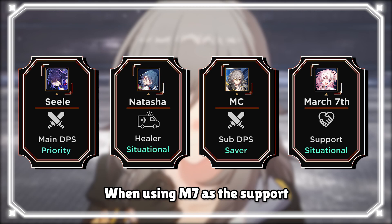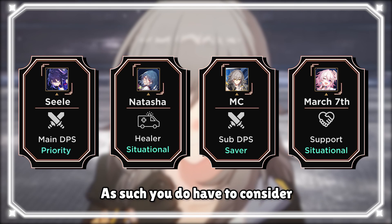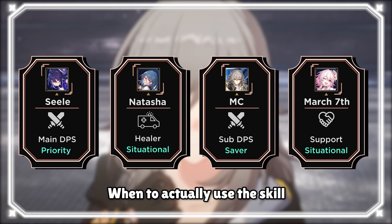For the support slot, this one is a little trickier. When using March 7 as the support, she relies on her skill for the shield. As such, you do have to consider when to actually use the skill.